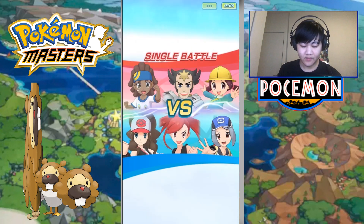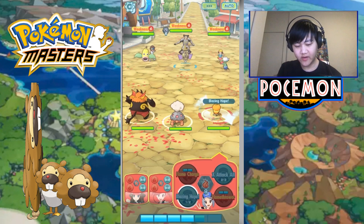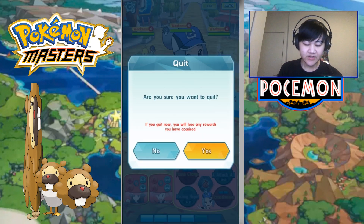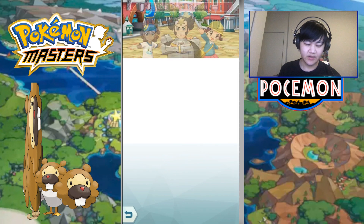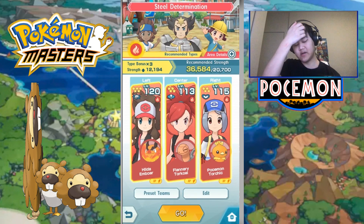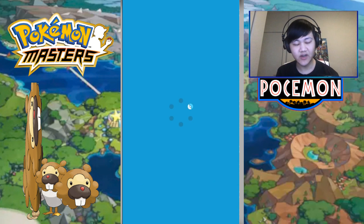Sometimes it has Sync Orbs. Under there, it didn't say it has Sync Orbs. So what we're going to do is basically just keep on going in, and if there's no Sync Orbs, we're just going to exit out of there and keep on refreshing until we get Sync Orbs.